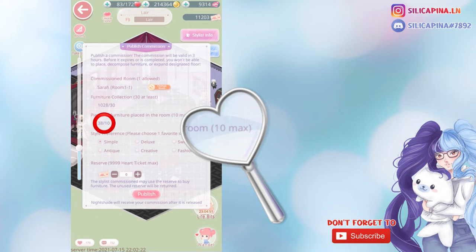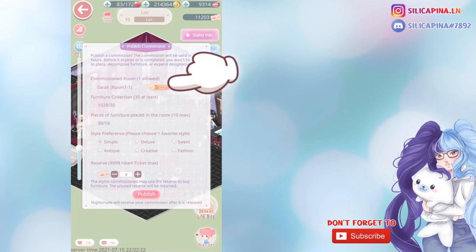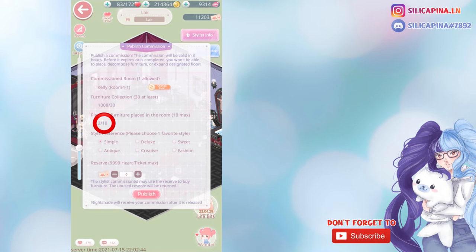I for example have 38 items in my room right now. I'll select another room by tapping on Change Room because I have one that I always use for commissions. As you can see, I only have two items in this room — those are the minimum items possible because floor and wall always count towards those items. If you meet all requirements, you can now choose the style you wish your room to be and even give the person you commission some of your heart tickets. Only do this if you really feel like spending some, because even when sending a commission with heart tickets you can just give this person a praise and not adopt their style, meaning you won't spend the tickets.